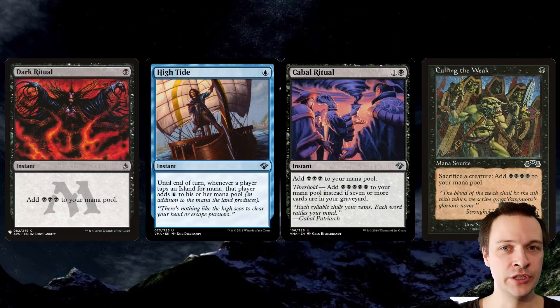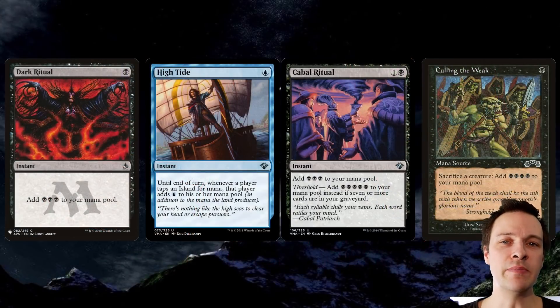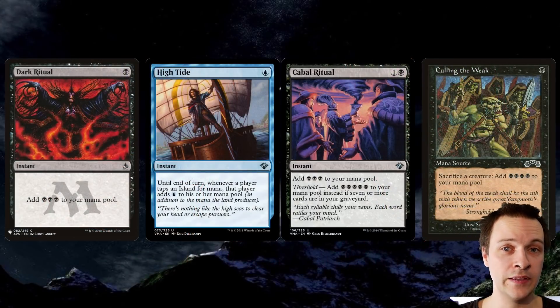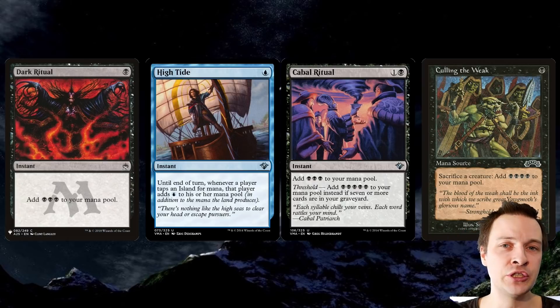We want to include as many rituals as possible to power out our commander ASAP, or get Peer Into the Abyss to resolve. Red rituals would have been amazing — there are a bunch of those. Some may be tricky, for example Culling the Weak, which requires you to sacrifice a creature. You could sacrifice one of your slug tokens, but that requires you already ritualied your commander into play — otherwise you'd have to sacrifice Dark Confidant or some other creature. So Culling the Weak maybe shouldn't be inside the deck.